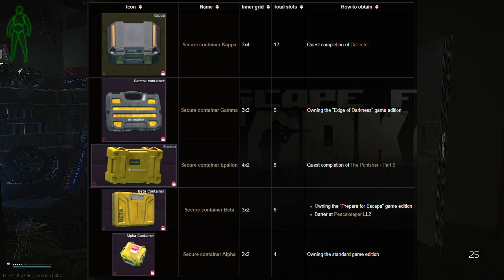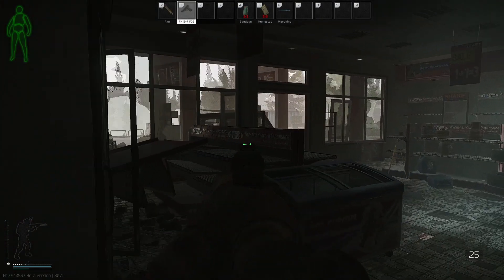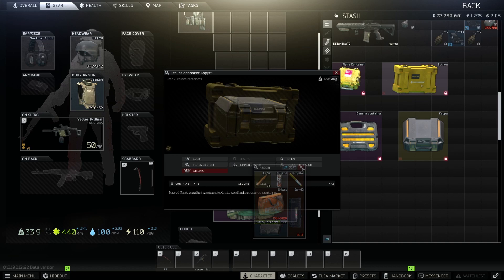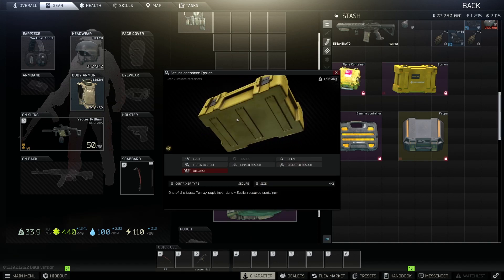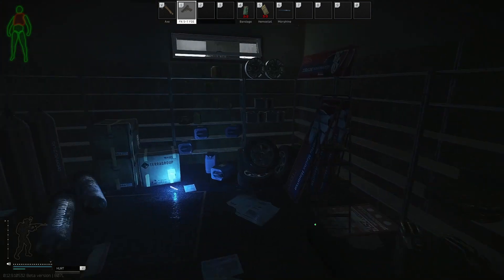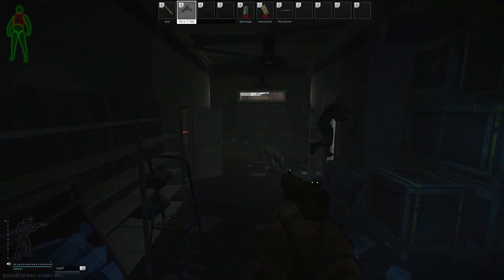There are five levels of secure container, three of them obtainable through the initial purchase of the game. The standard edition and the Left Behind edition offer the Alpha container, which is a 2x2. The Prepare for Escape edition offers the Beta container, which is a 2x3. And the Edge of Darkness Limited Edition offers the Gamma container, which is a 3x3. For the bigger part of the community, the main objective is to obtain the Kappa container, which is a 3x4 — for that you must finish most of the quests in the game. Midway through that goal, after the Punisher series from Prapor, you will obtain an Epsilon container, which is a 2x4. That means the Beta container does not have a big value, since it will be replaced by a bigger one halfway through Kappa.